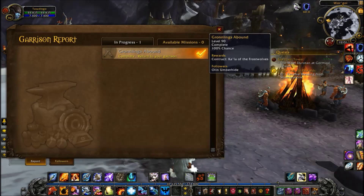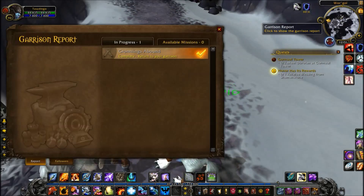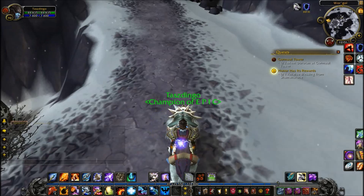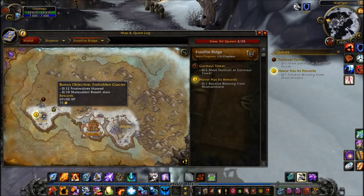Seeing as how that's kind of a teach-you-how-to-play chapter, maybe I can actually go to other places. This is the only place I can fly at the moment. I'll have to go look up before I record again tonight how I can get to another place. I guess we're done here at my garrison. That's so cute. Garrison reports — which I don't have any of. My followers are on a mission for the next 28... and they level up and shit.